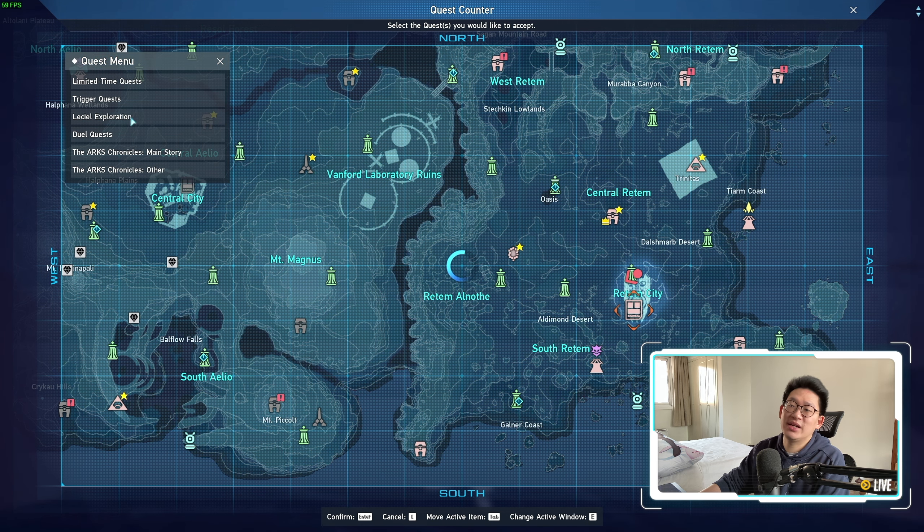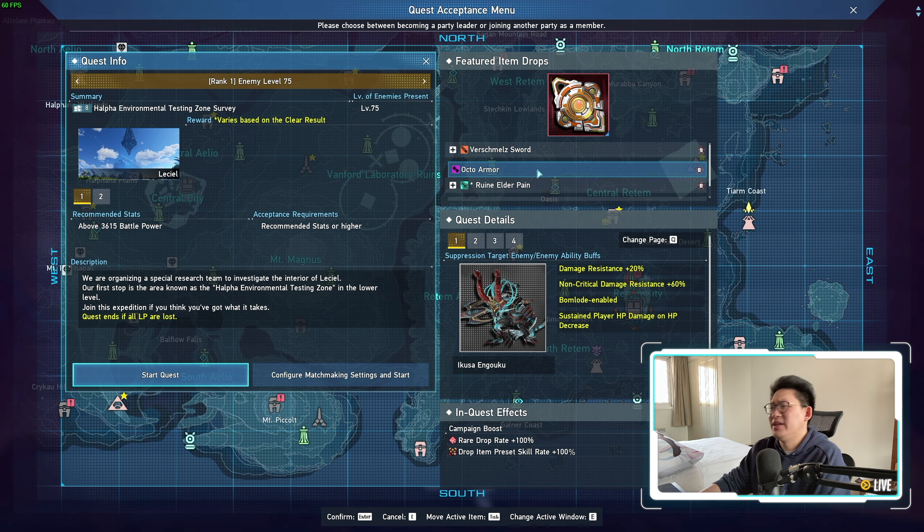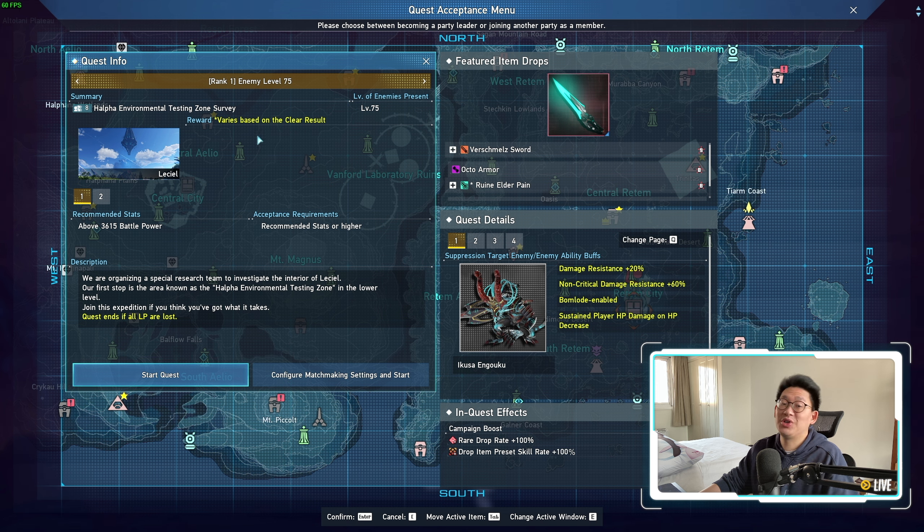Something I encourage a lot of people to take advantage of, especially if you're in mid-game, is Lucille Seal Exploration. This is one of the few times the campaign boost actually works there — rare drop rate plus 100% and fixer drop rate plus 100% are both active. I highly recommend taking full advantage of this to get your LC capsules, including the rarer ones that a lot of people are struggling to get. My favorite modifier is the normal attack one where you literally just hold down normal attack and deal around 9,000 DPS — absolutely insane. Don't sleep on Seal Exploration this week if you need LC capsules.